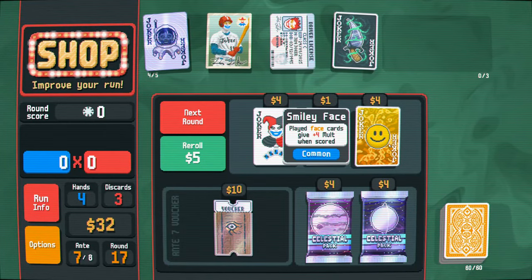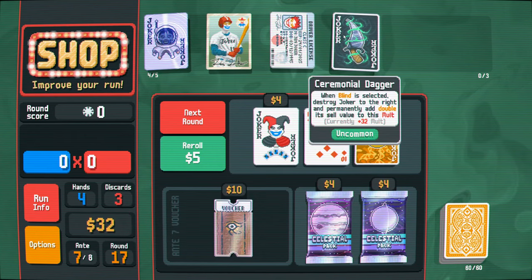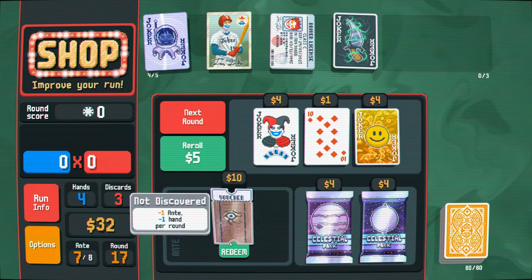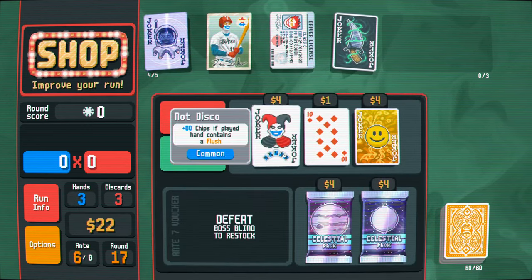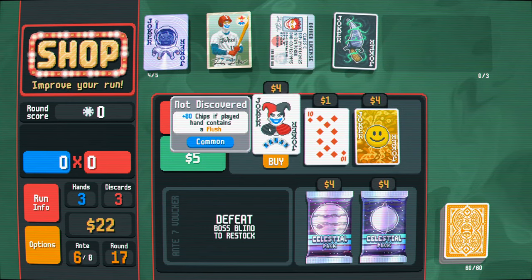Flush, diamonds, face card. I kind of want to take this - it would be nice to scale up a little bit more. It would let me do that, but then my hand count is reduced. But I think that's okay - I'm gonna buy this. And I'm going to buy this to keep upgrading that. Next round.